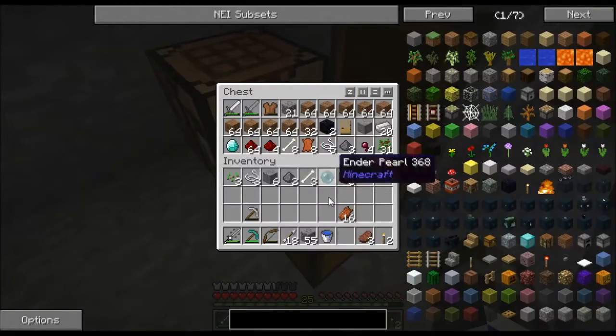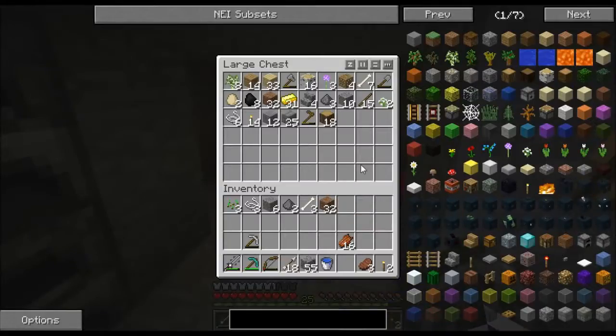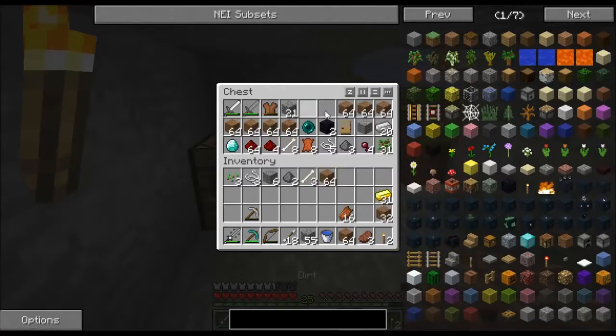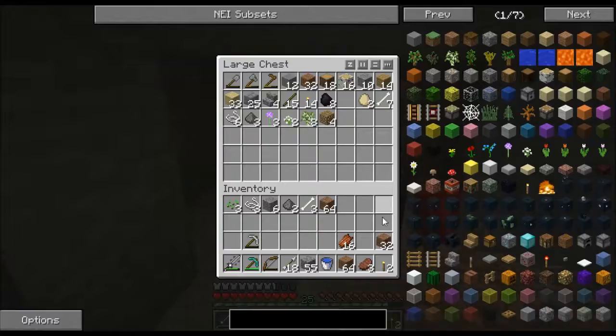Do that. Ender pearl needs to go in here — that's kind of my important stuff chest. This is kind of my junk chest. I know they're not very organized because I have 6,000 mounds of dirt in there which need to go into a barrel. Flint and steel! That's what I'm doing right now.